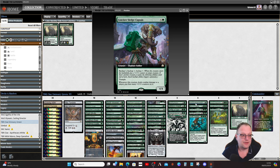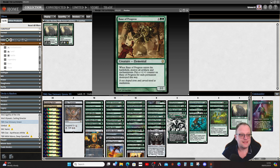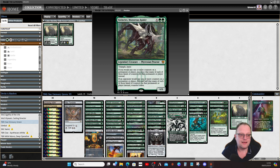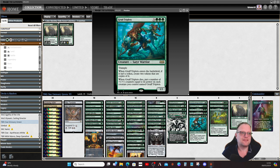Conclave Siege Sledge Captain comes in and does a backup thing, getting loads of plus one/plus one counters. Bane of Progress is here to control artifacts and enchantments. Surrak and Goreclaw give all other creatures trample and haste, and non-token creatures come into play with plus one/plus one and haste. Vorinclex basically acts as a Doubling Season on a creature. The Gruff Triplets haven't seen enough play in Commander yet — with Parallel Lives or Doubling Season in play, you get a lot of tokens and the Triplets become very big very quickly, which really scares opponents.